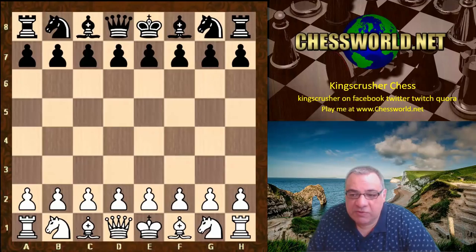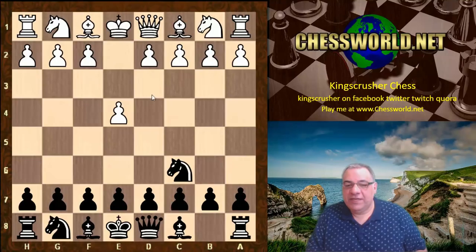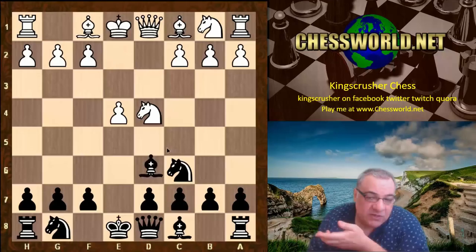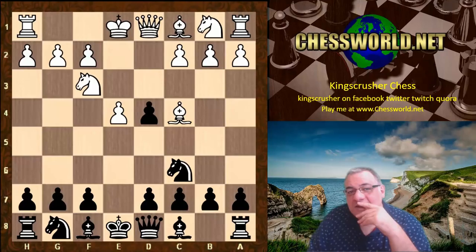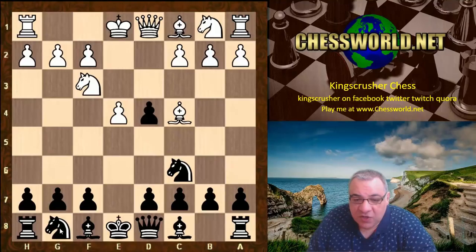My opponent was Dimitar Mogilarov, who's about 199 ECF; I'm 207 ECF at the moment. I was playing with black pieces — let's flip the board. I played Knight c6 thinking it might have some surprise value if I get into a tango, but he didn't play d4. He plays Knight f3, transposing into probably one of his favorites — the Scotch — with d4.